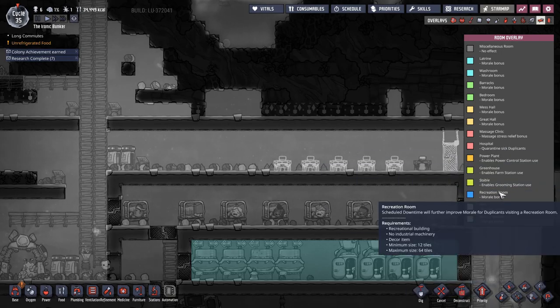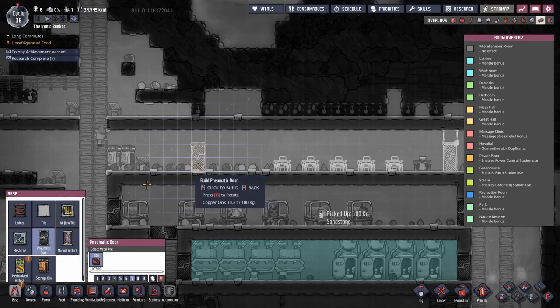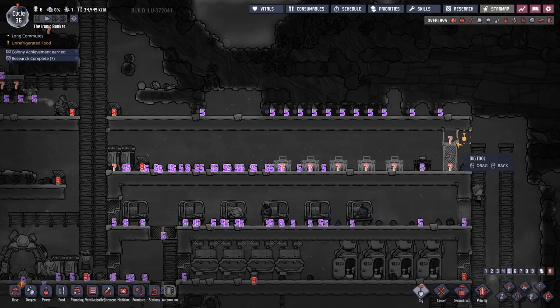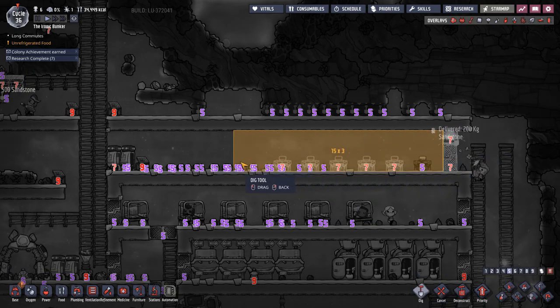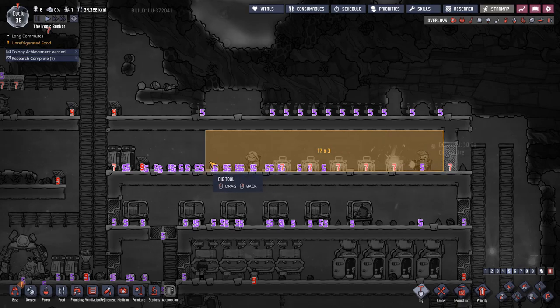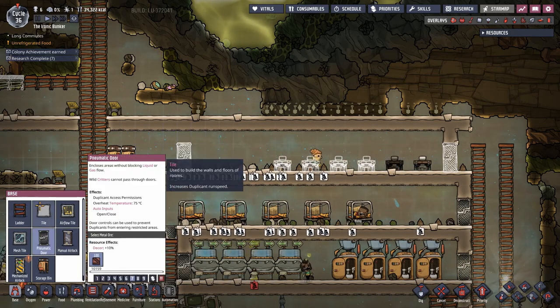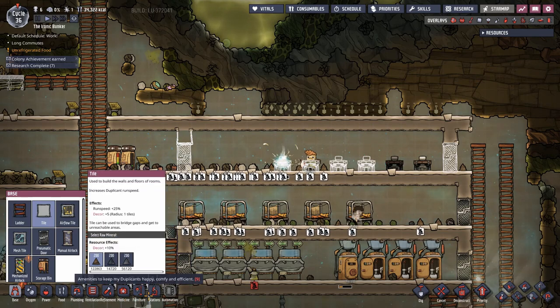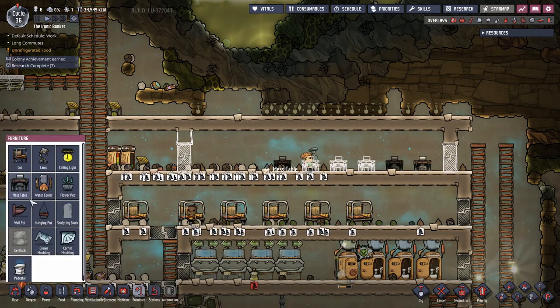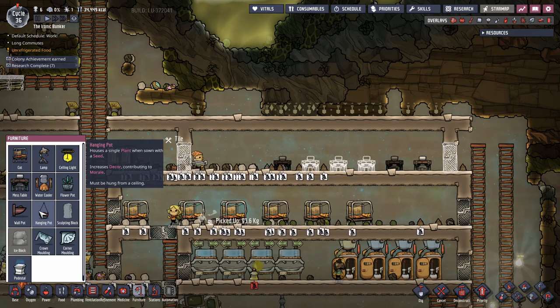Is a recreational building just something I have to designate? A decor item? I have no idea. But let's maybe make the dining room a little on the bigger side. Is there an easy way to calculate the number of tiles? That looks like about 45. I think the minimum size is 32, so I think we're pretty good here. I'll make it just a little bit bigger for some decor or something.